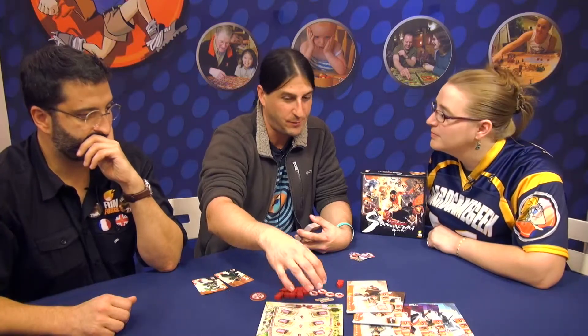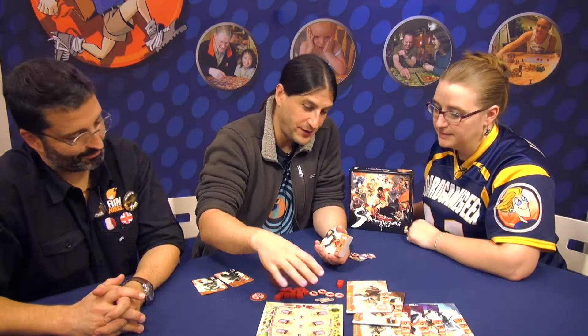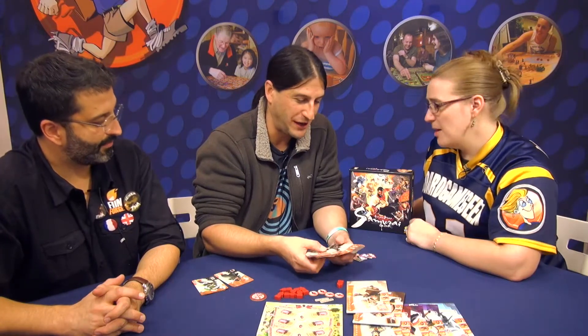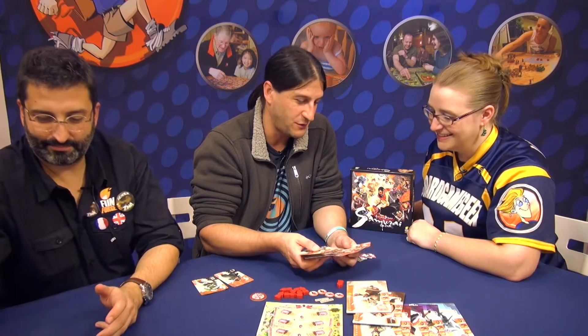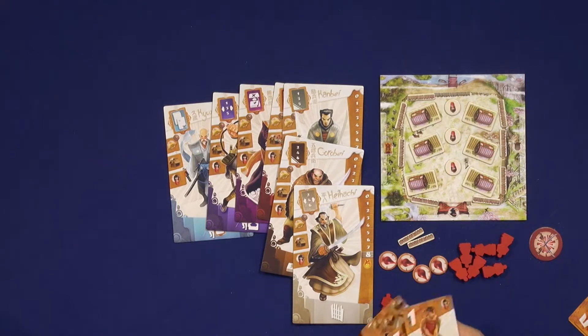You are hired by the peasants and you want to protect their village. The players are hired to defend the village against brigands. Those are cards — ones, twos, and fours. The ones are the smallest and the fours are the nasty big beefy guys.